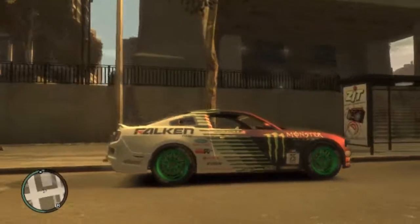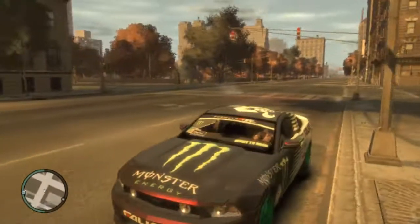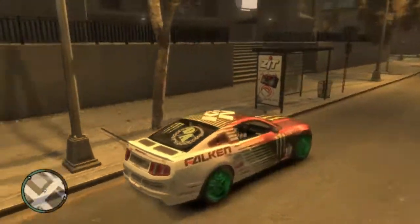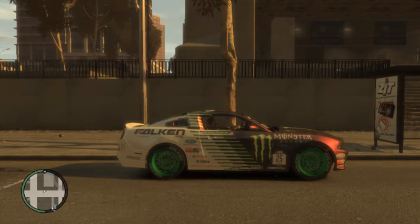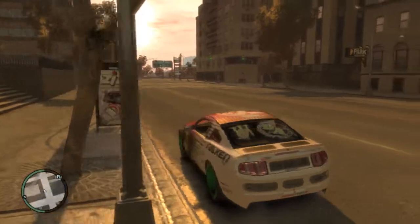I'm in Vaughn Gittin Jr.'s Mustang — I think it's a 2010 Mustang. I could use any car, but I wanted to use this one. I'll have a link to the drift mod in the description so you can go download it, and I have a tutorial on my channel if you need to know how to install it to a car. I'm gonna go ahead and show you guys the drift section.